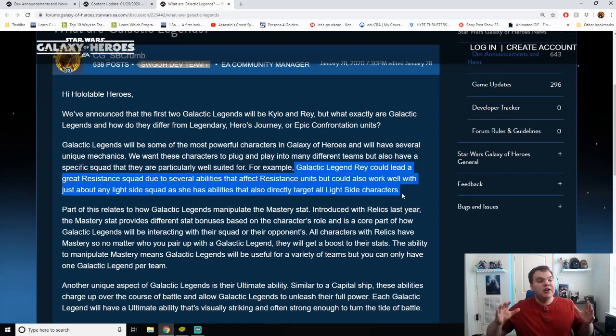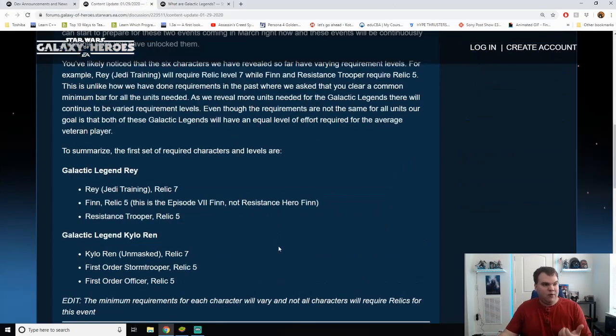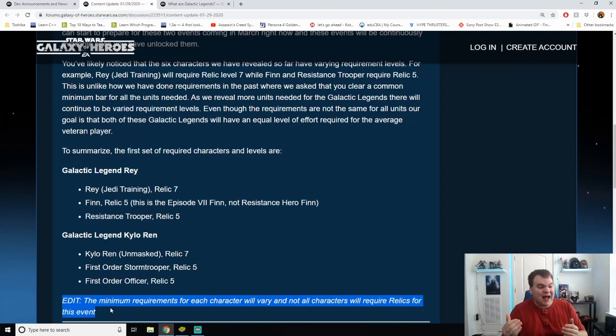Looking at the first set of requirements: Rey requires Jedi Training Rey at Relic 7, Finn and Resistance Trooper at Relic 5, while the Kylo Ren version requires Unmasked Kylo Ren at Relic 7 and Stormtrooper and First Order Officer at Relic 5. Pretty hefty requirements, but one important thing to note is that the minimum requirements will vary and not all characters will require Relics. So hopefully characters like Rose won't need heavy Relic investment.